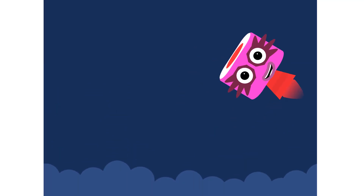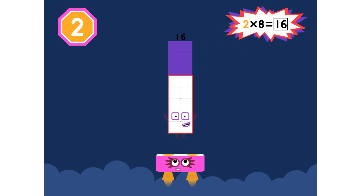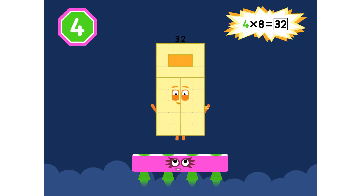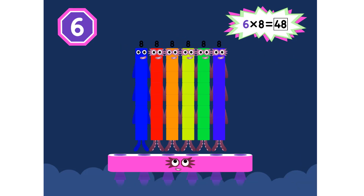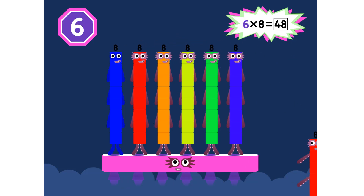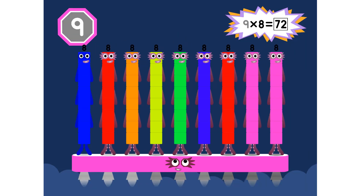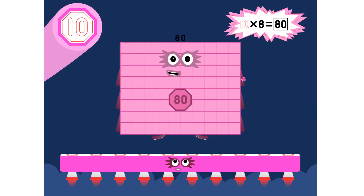Super 8s, assemble! 1 eight is 8. 2 eights are 16. 3 eights are 24. We will heed the call. 4 eights are 32. 5 eights are 40. 6 eights are 48. We'll catch you when you fall. 7 eights are 56. 8 eights are 64. 9 eights are 72. Here's the biggest of them all — the super 8 who has it all — 10 eights are 80.